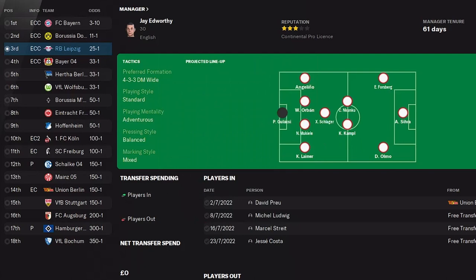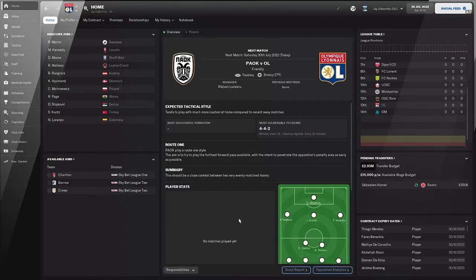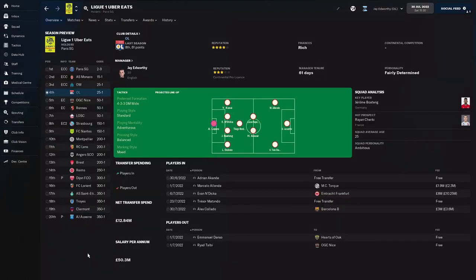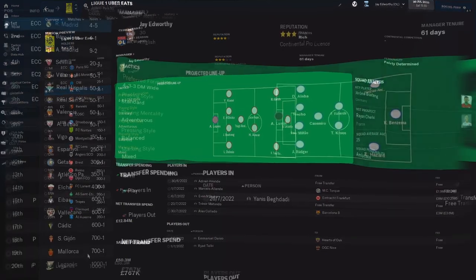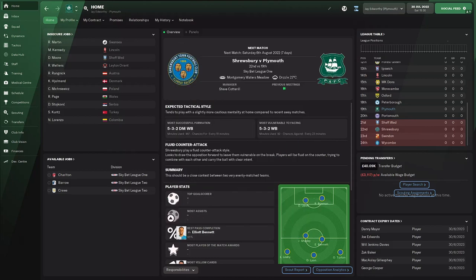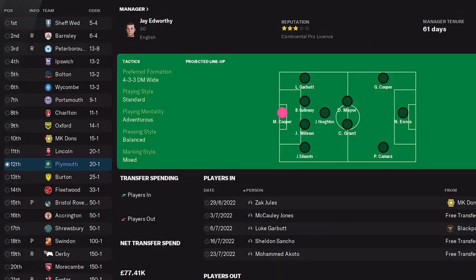Next is RB Leipzig, at least a top-four team in Germany who could challenge for the title but will have to overcome Bayern Munich — predicted to finish third. Over to France and Lyon, once a powerhouse of French football winning seven league titles in a row between 2002 and 2008, but now second best behind PSG — expected to finish fourth. Real Madrid are our Spanish team, recent Champions League winners expected to finish first, so this really tests how much the tactic lets them dominate. Finally, back to England with Plymouth Argyle, local to me, still in League One and expected to finish 12th.